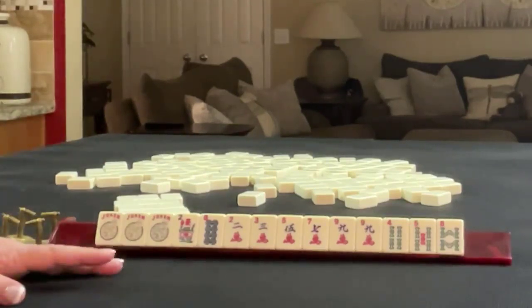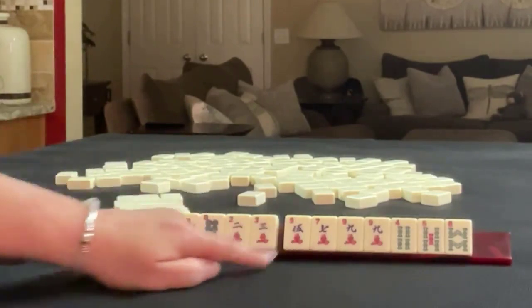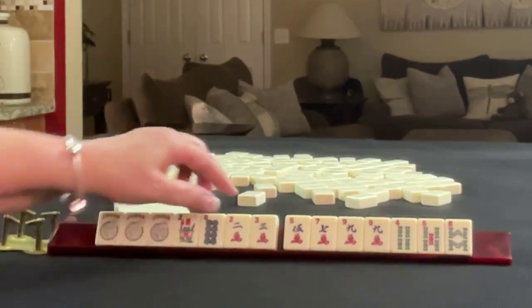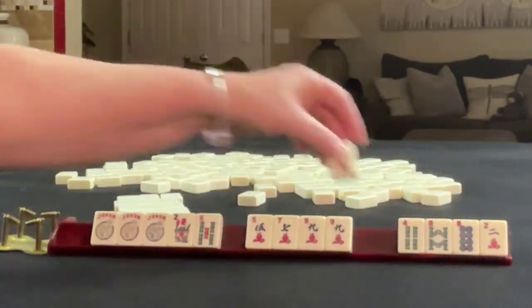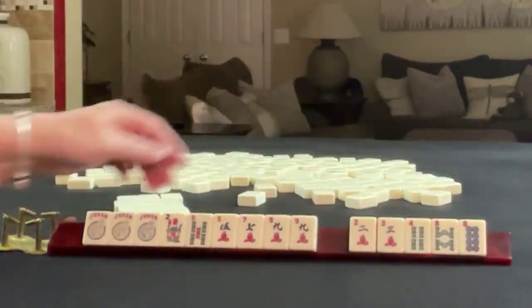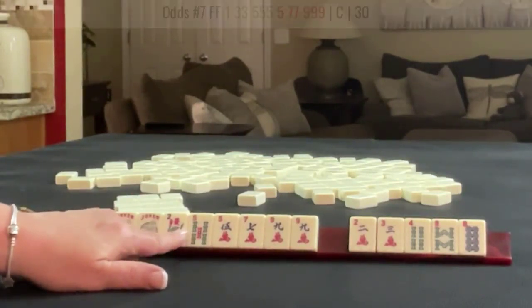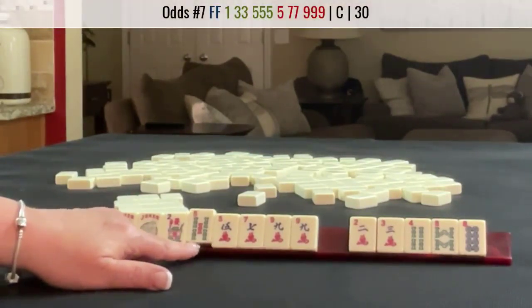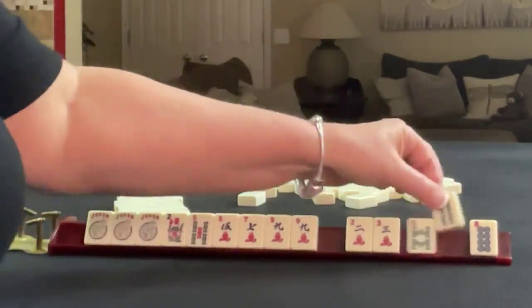If these were my tiles, I would play big odds — five, seven, nine. Probably let that go. Keep the five. We might be able to do the concealed hand. So let's pass one of each suit: three, four, eight.